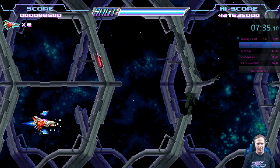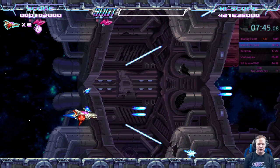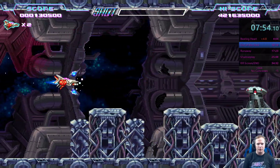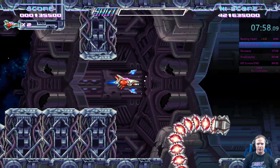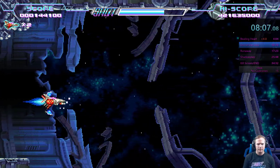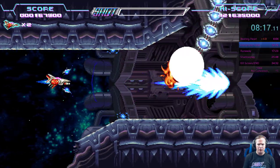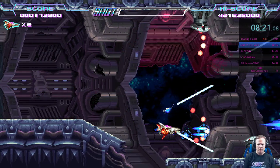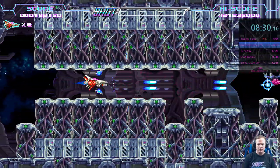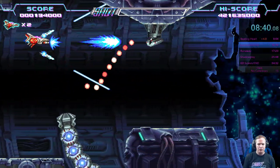Stage two is a lot more difficult for a variety of reasons. The enemies are harder, and we're going to have some turret enemies coming up that I really need to get rid of as soon as they appear on screen, because otherwise they are going to put a lot of projectiles out there that can hit me. The second thing that makes stage two more difficult is you've got some environment that you can run into and take damage from. As of right now I still have full health, and obviously I want to keep it that way. The biggest thing coming up is I want to take out those turrets as soon as I possibly can, because otherwise it's really difficult to not get hit.